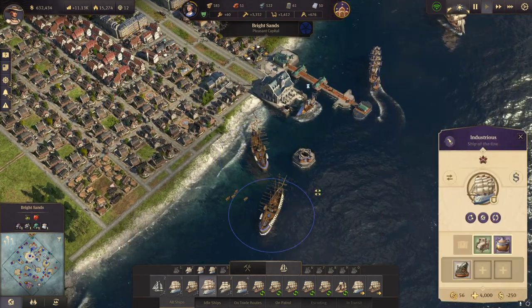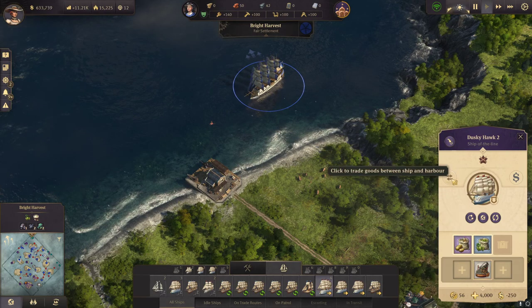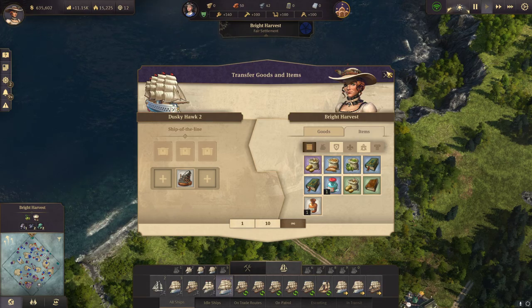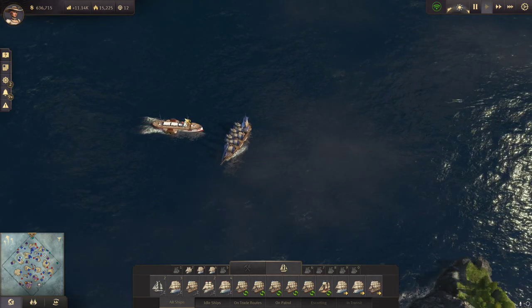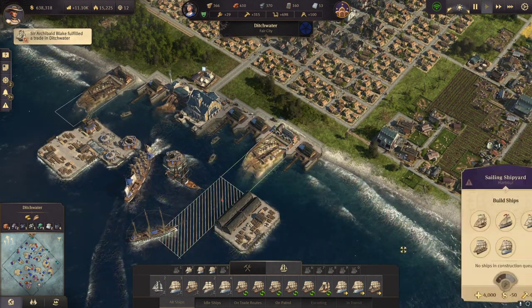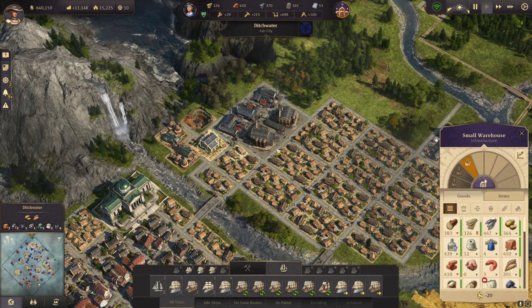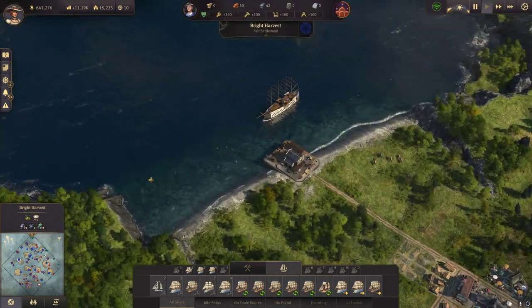I can bring that over here as well — there is the fertility. I think I need another schooner; I have the money and influence for it. There are some trade cards — now it's only one waiting, that's okay for me.